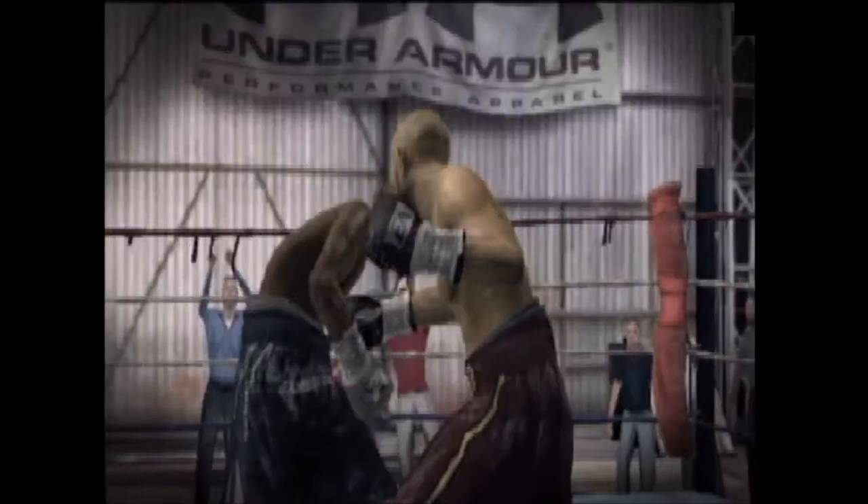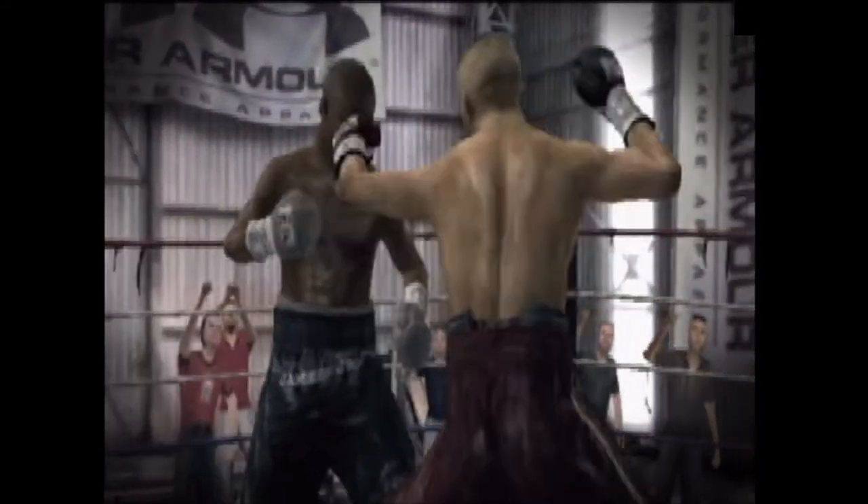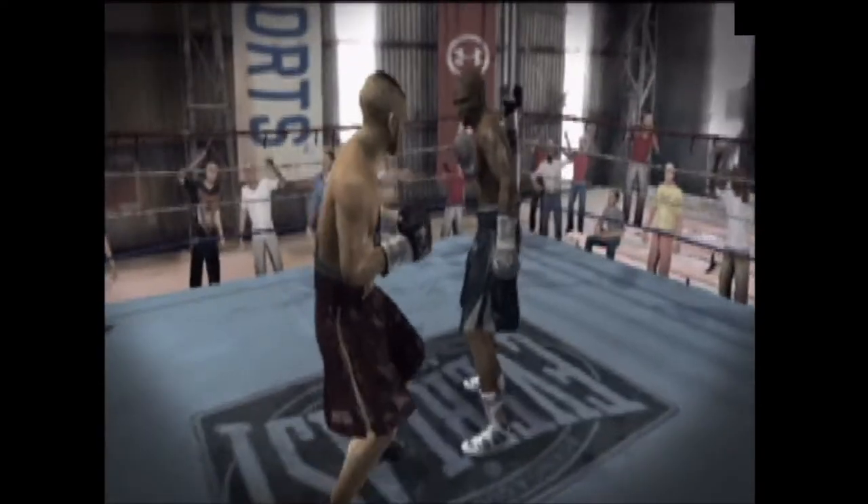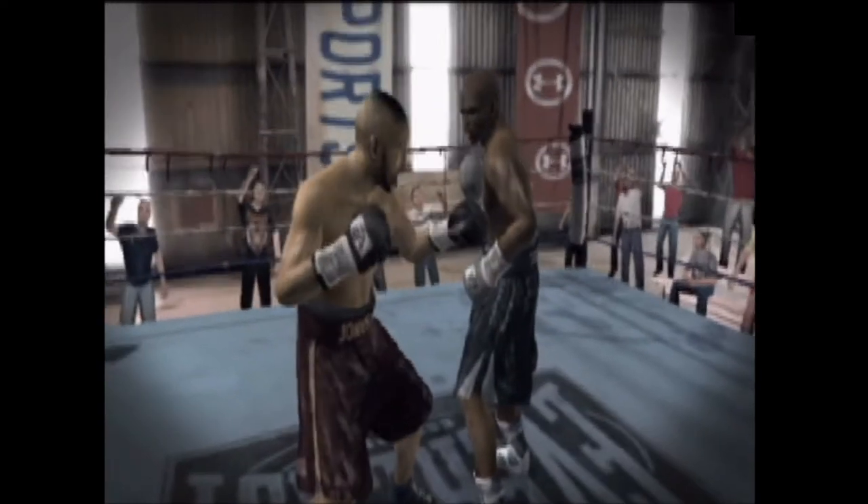In EA Sports Fight Night Round 3, there are three new punches called Impact Punches. Impact Punches cause a lot of damage when they connect, but leave you open to getting counter punched when thrown.